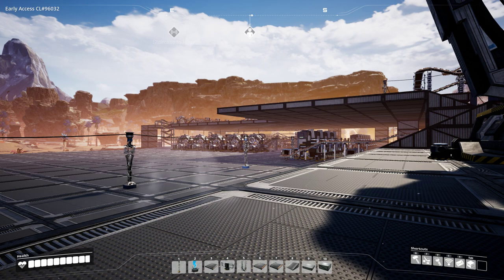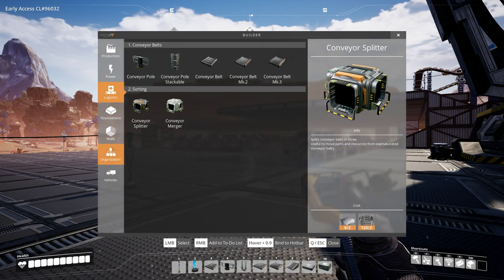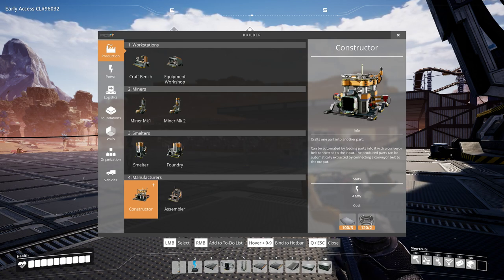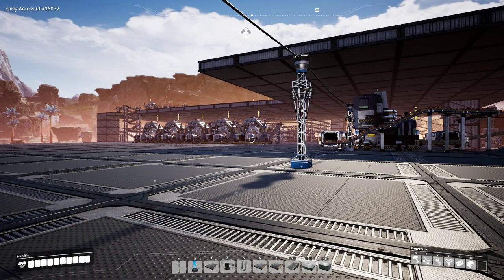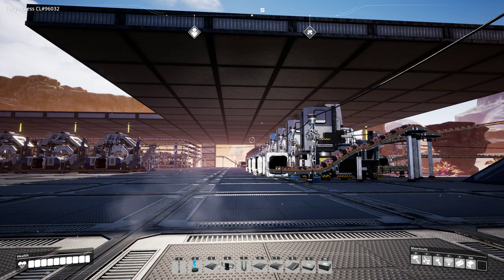The tier 1 machine is the constructor, unlocked in tier 0 research hub upgrade 2, and it manufactures one part from another part. All machines have variable input consumption depending on what part you are producing. For example, manufacturing iron plates has the constructor consuming 30 iron ingots to produce 15 iron plates per minute, whereas manufacturing iron rods is a ratio of 15 iron ingots to 15 iron rods per minute — meaning you can run two constructors making rods off one smelter, but only one constructor making plates.